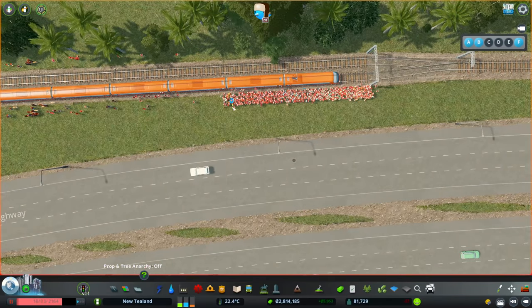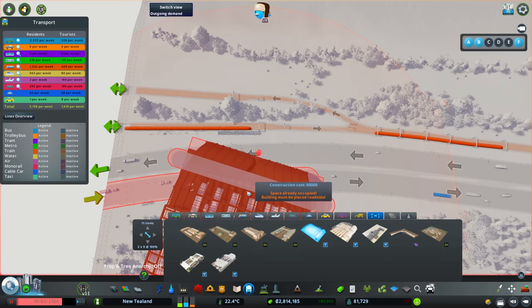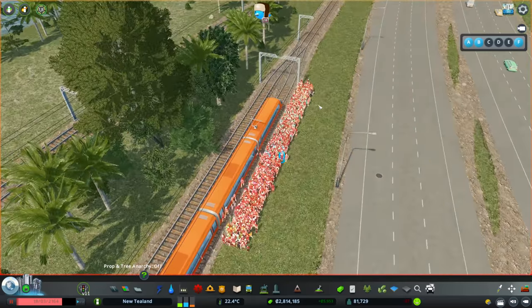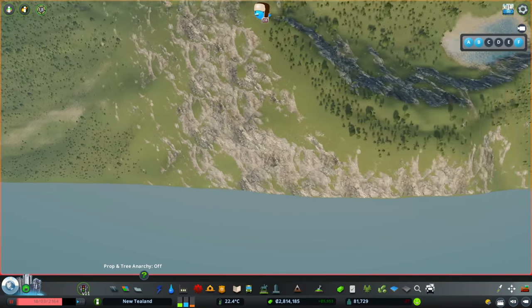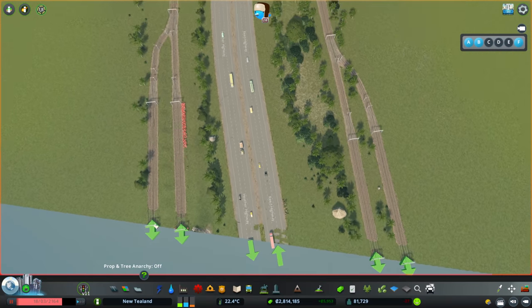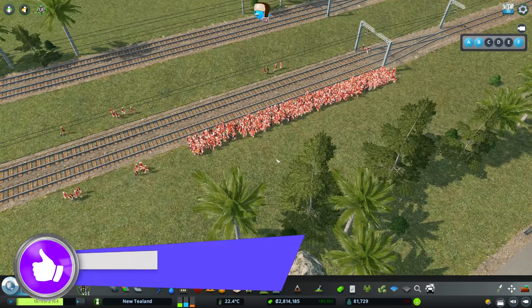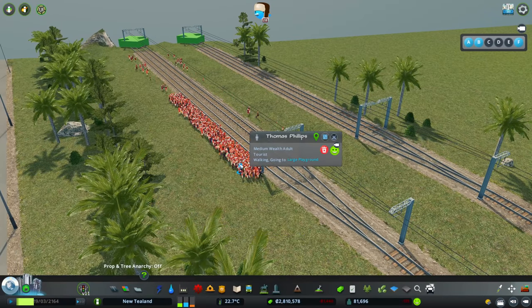This setup from a previous episode uses mods to stop trains getting in each other's way — one way in, one way out. It works fine, but we have this problem with so many people. There's one extra outside connection on the map. Trains are coming in and out on these two lines, with people building up — coming in in their droves.